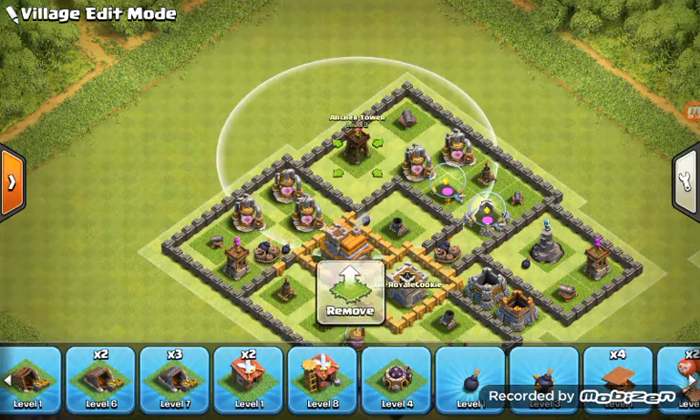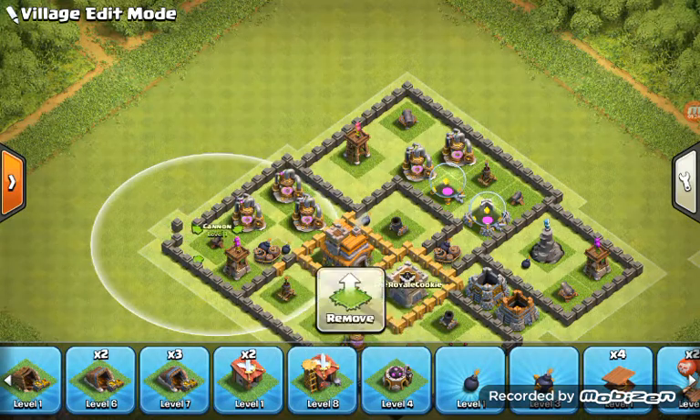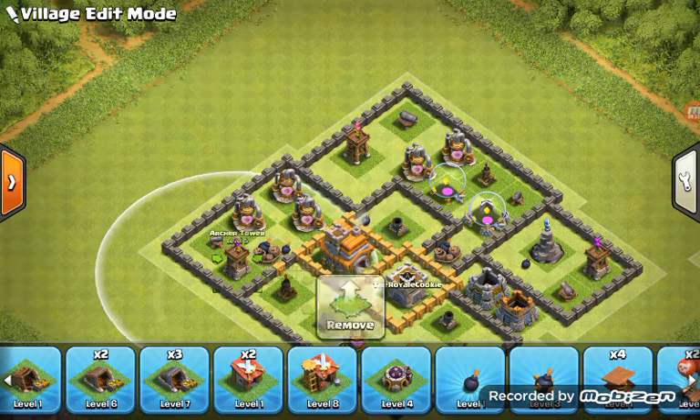If you spawn there you have to deal with an Archer Tower, a Jump Bomb, and a Mortar. You know, depending on the situation you have to deal with all of these.